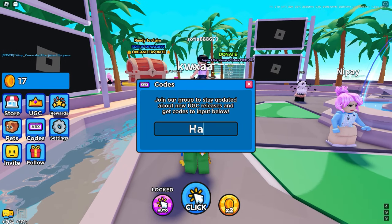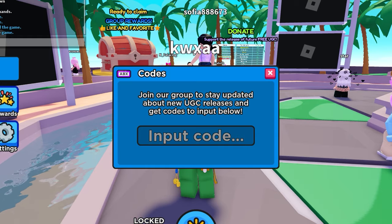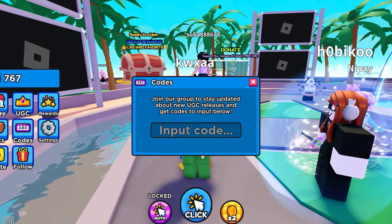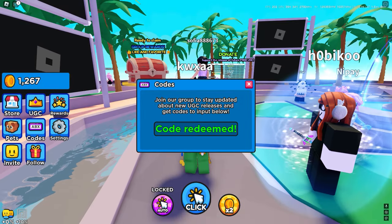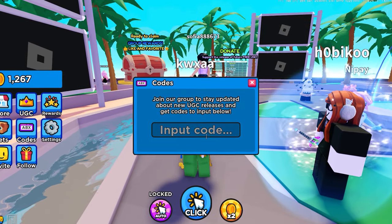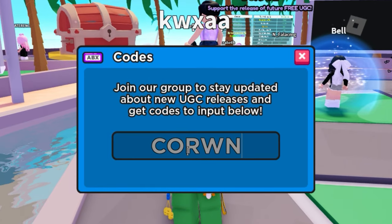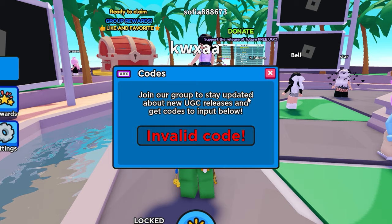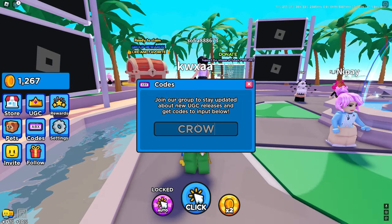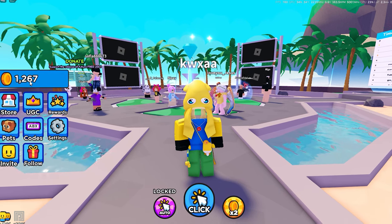The first code is 'hair.' Code redeemed — it looks like I got around 750. The next code is TYSM — T-Y-S-M. Now we already have a thousand coins, which is a great start, but there's still more codes. The next code is 'crown.' That code doesn't work anymore, but we still got 1,200, which is actually pretty good.